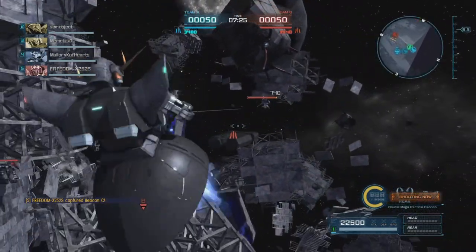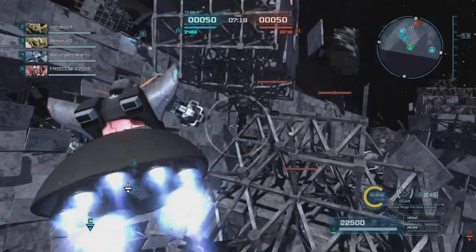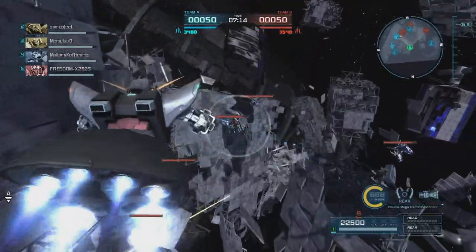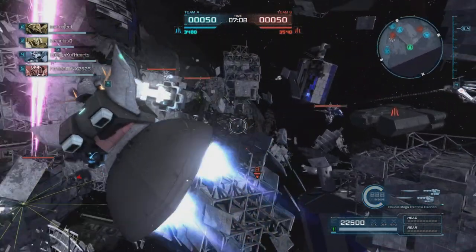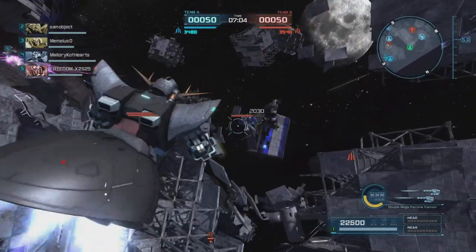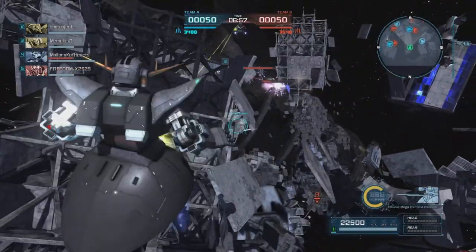Do a little bit of chip damage just to annoy him. We see a Kshatriya down there. We're gonna back off because I was worried he was gonna take a shot at me, and we're gonna flub another lock-on. It's been a little while since I'd used this unit. So we're gonna charge, fire into his legs, do a little bit of damage, get him with that shot there, lock on, drop those off, and maneuver behind some cover.